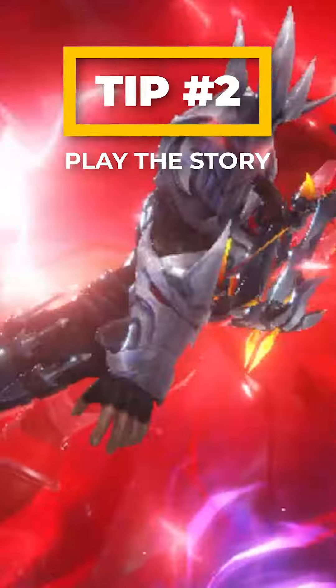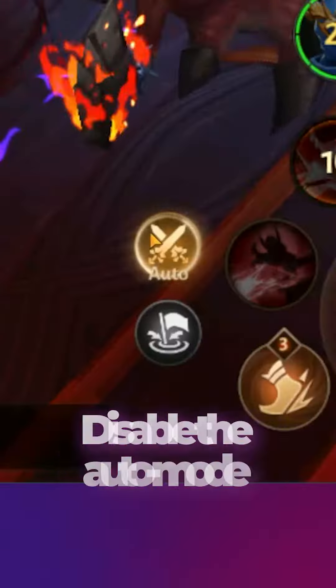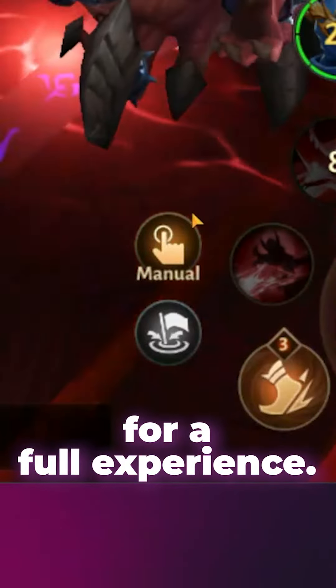Tip number 2: Play the Story. Dive into the story, feel every sting, every spell. Disable the auto mode for the full experience.